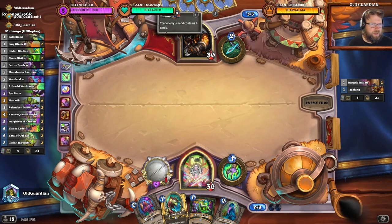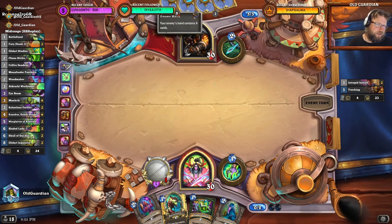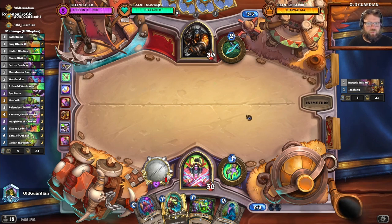They didn't keep any other cards in the mulligan, but if they wanted an Initiate from the tracking, that kind of makes me think they would have something that would go nicely with the Initiate. Just a hunch, but we'll see.